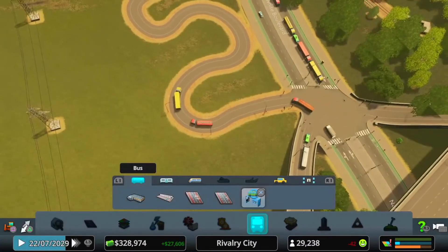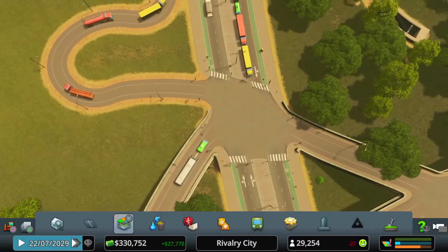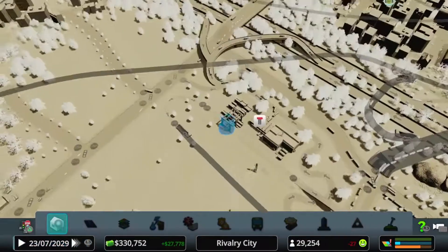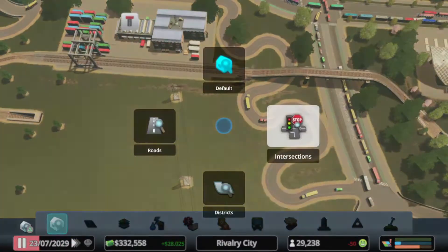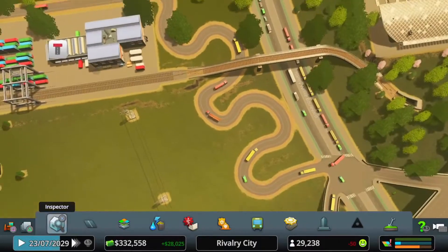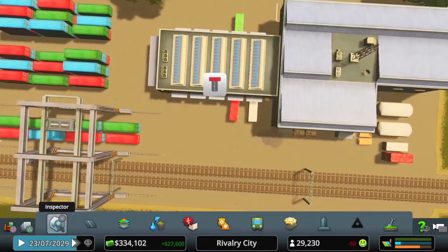I've adjusted a few more bits to do with power and this road here so there wasn't a tiny junction. Always check for traffic lights — there were a few over here as well where I'd added these slip roads. Always check for traffic lights because that's just going to slow down everything. These trucks are going in alright; they'll start queuing. We'll see how that goes — it should free up everything over here as well.